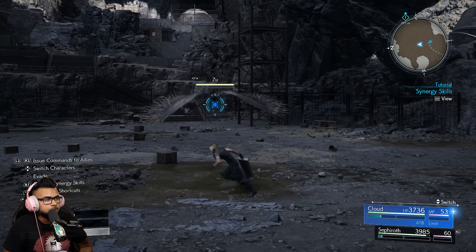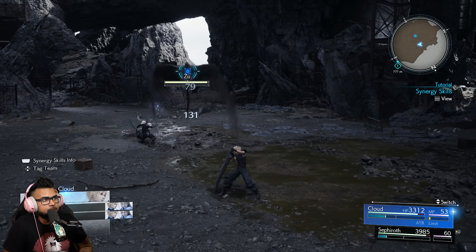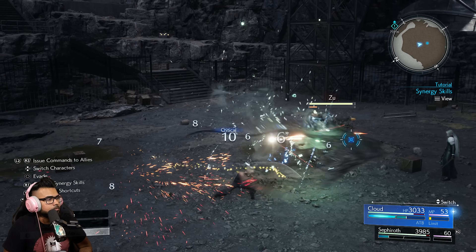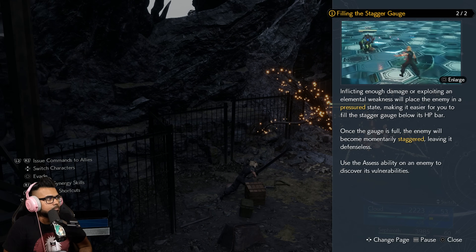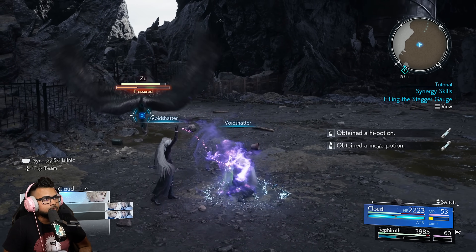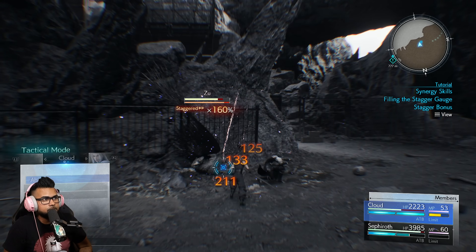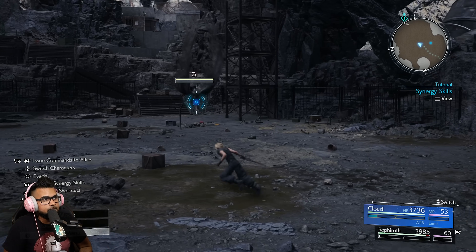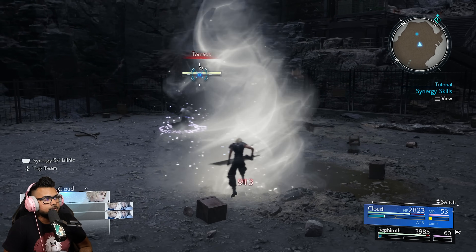Now let's talk about synergy abilities. When you hold R1 you're not only blocking but accessing synergy moves. Cloud and Sephiroth have Void Shatter — which deals a massive amount of stagger damage if you land it on a pressured enemy; it basically causes near-instant stagger. They also have Counter Fire. Synergy skills cost no ATB, you can use them an infinite number of times — they deal less damage but they're basically free moves you can utilize constantly.